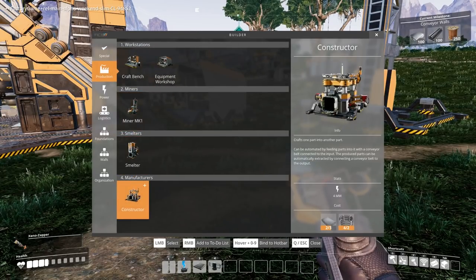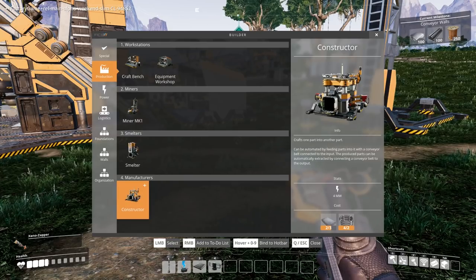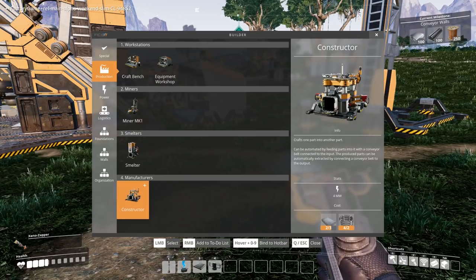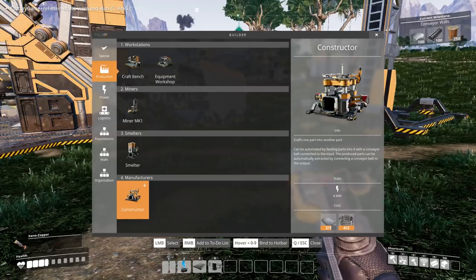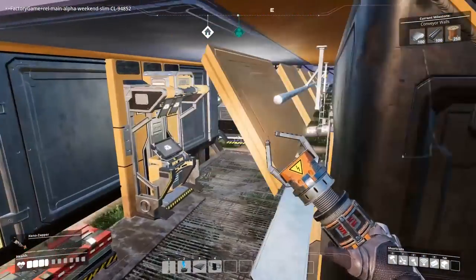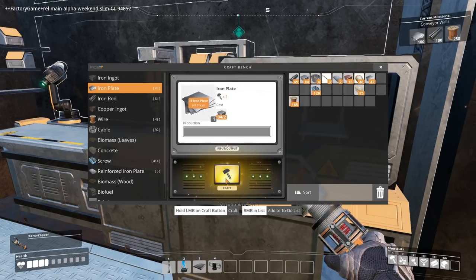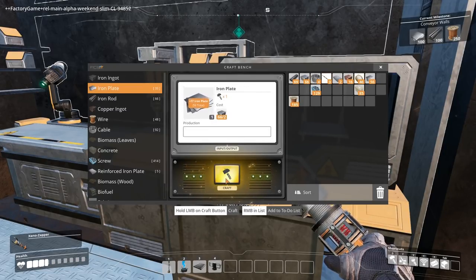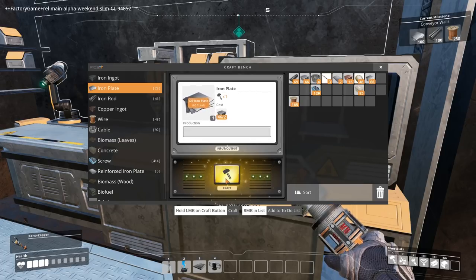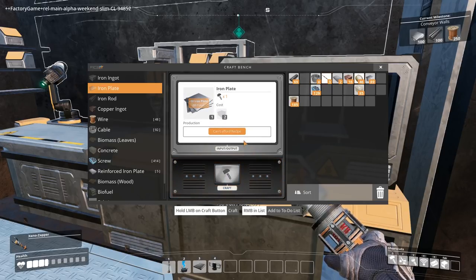We still need more bloody iron plates. We need another four if we're going to make two constructors. So I could do some manual plate making — that'll get us up a bit. It's been ages since I had to do something manually. It's outrageous, this — other than the biofuel, admittedly.